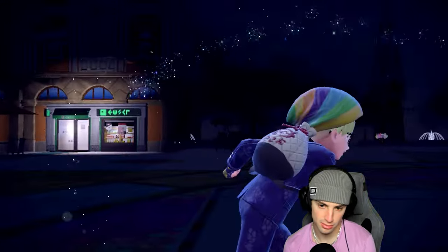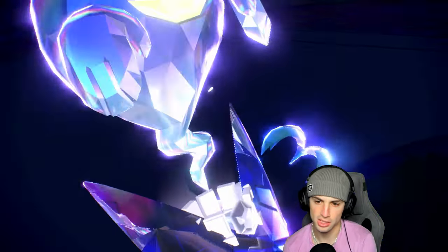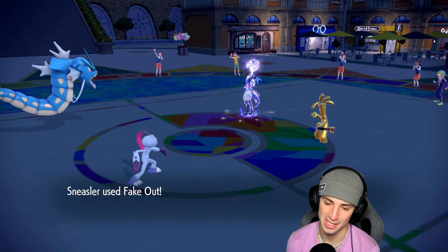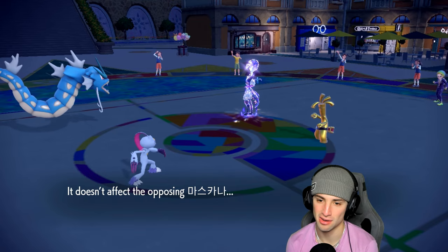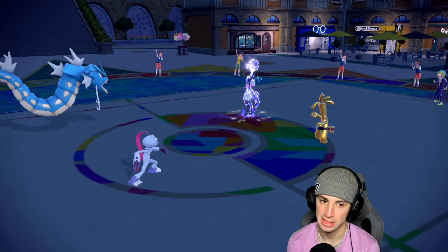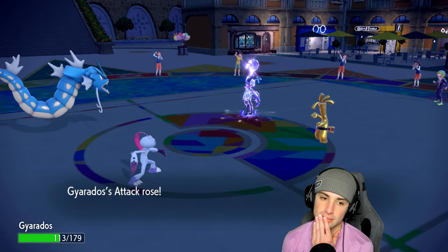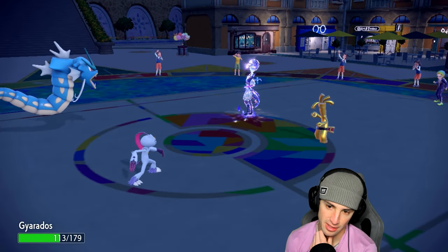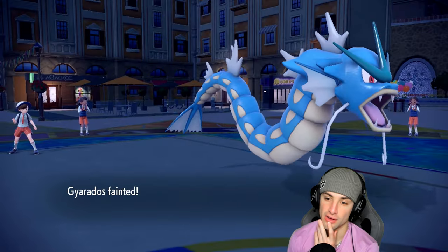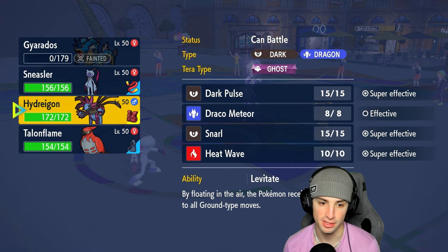Is it going to be Goldenglow? Who's going to wrestle Maushold? Please don't be Ghost — it is Ghost, that's a great call on his end. Can you please attack my Sneasler? I want to get off this Dragon Dance. Fake Out is going to do absolutely nothing, Ghost Tera on their part. Knock Off's going to fly and take off my Clear Amulet and do some nice damage. The Dragon Dance flies. Then they're going to use Make It Rain — I feel like they have Thunderbolt anyway, what was the point of Knock Off? It did absolutely nothing.